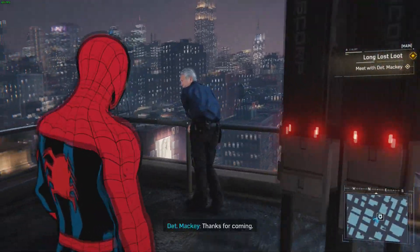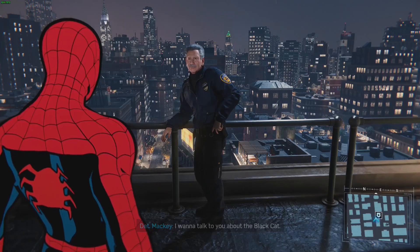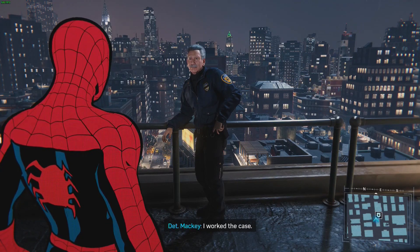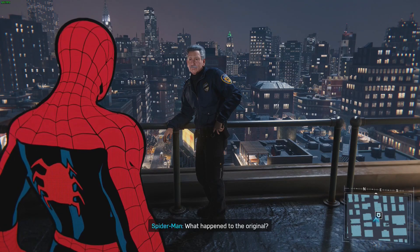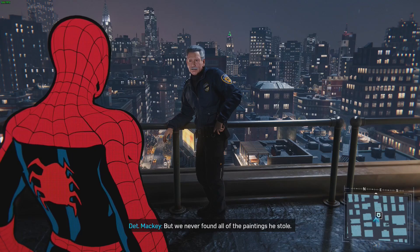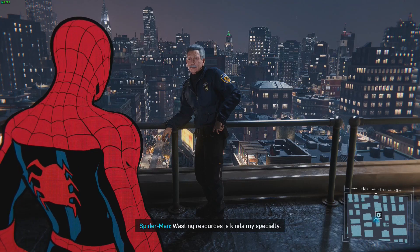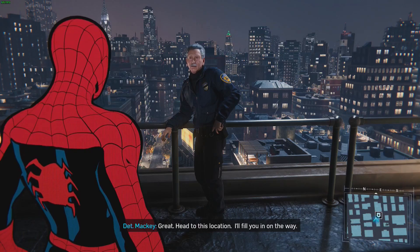Meeting Detective Mackey on the rooftop. He looks like Commissioner Gordon. Mackey explains the case: 'I want to talk to you about the Black Cat - not the new cat. I'm retiring soon and this is my biggest loose end. The original Black Cat, Walter Hardy, died in prison but we never found all the paintings he stole. I've got a new lead but the department won't waste resources on an old case.'